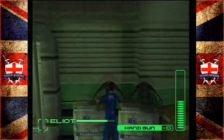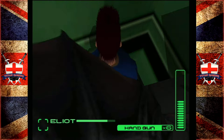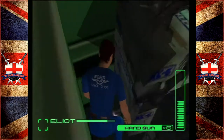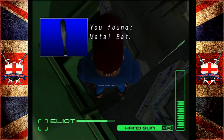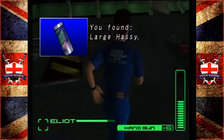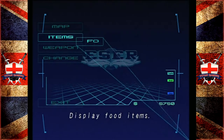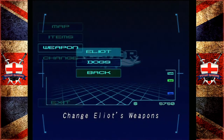There is a little secret behind here. Elliot, if you would do the honours. We found a metal bat. And we found a large hassey, because we need one of those. Let's actually equip that.